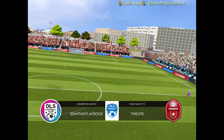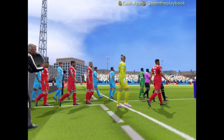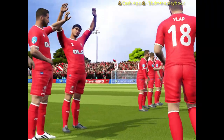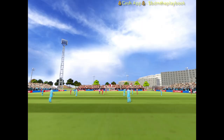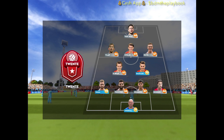Nothing to play for in this exhibition game, but these 90 minutes will help get the team in shape. I've just been handed the team sheets — let's see how they'll line up. This then is how the home team is lining up; now let's look at the away team.